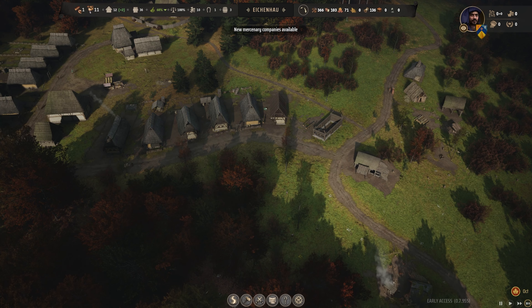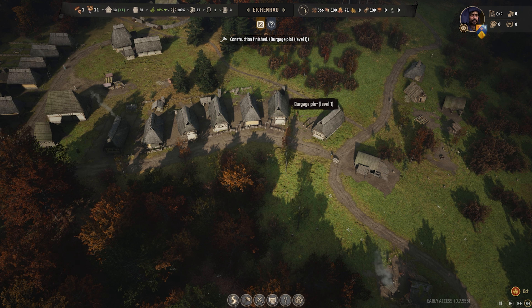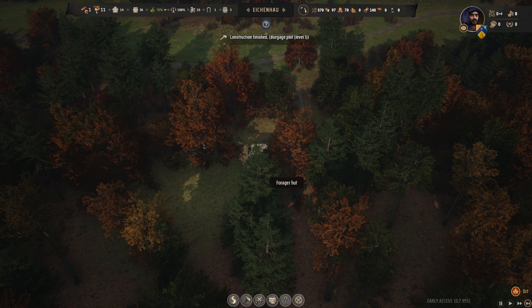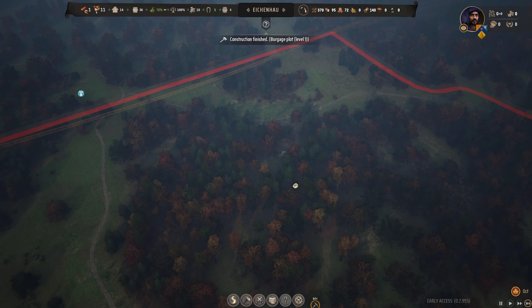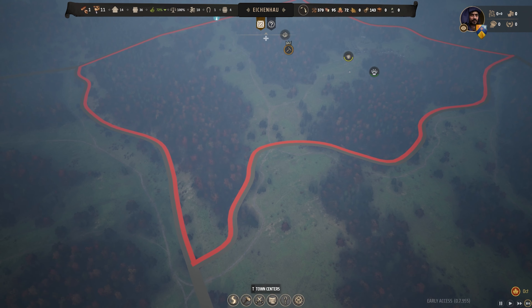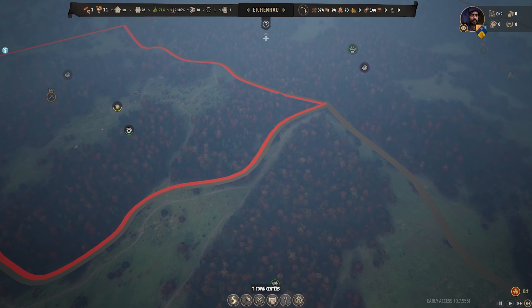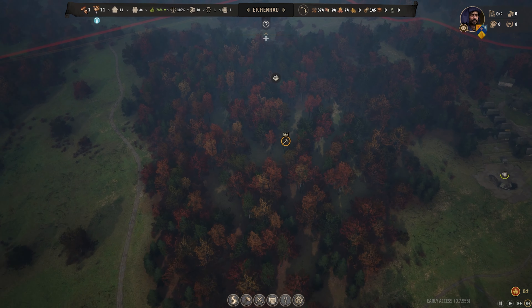There's no individualized death. Instead, a counter in the top bar tells you how many months until your settlement runs out of food or fuel — the two main things that will kill your settlement. It's essentially all or none.